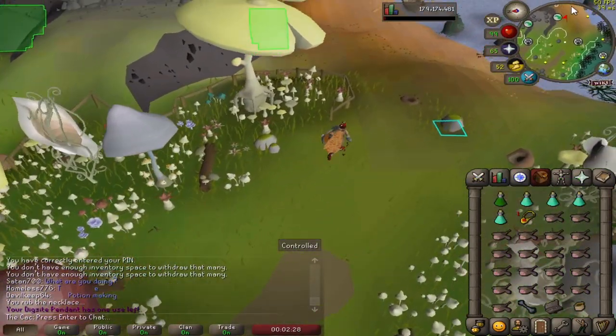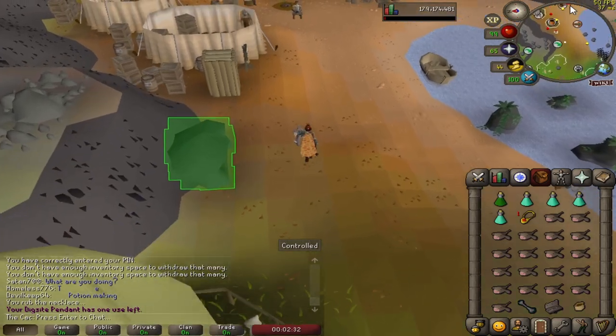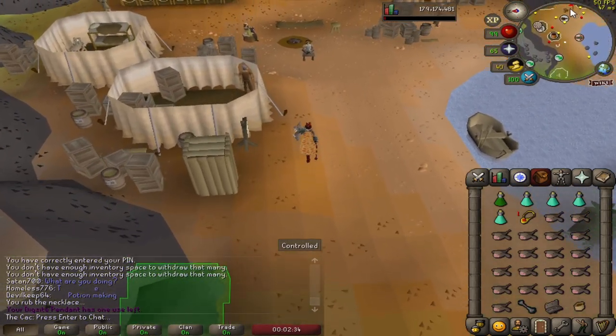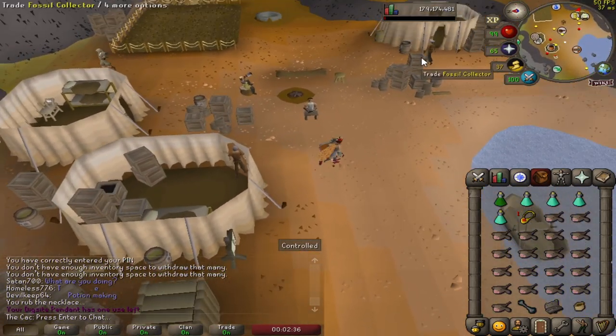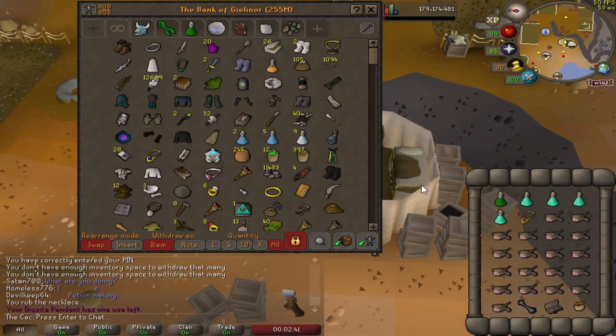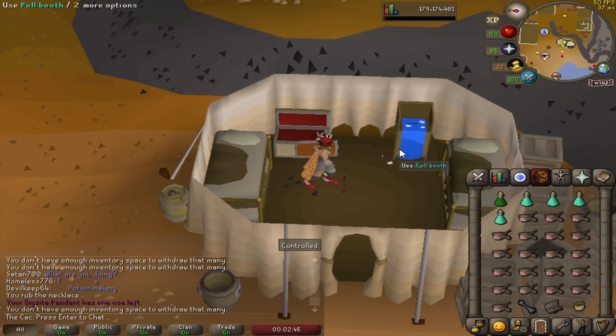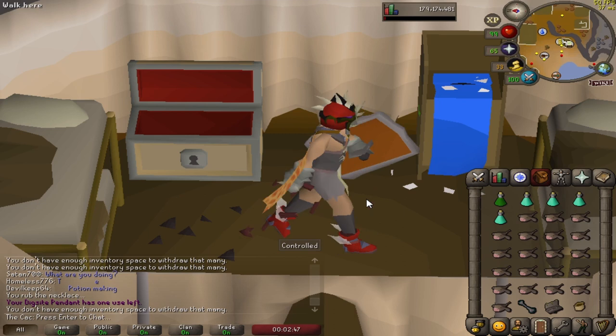Fossil Island is a members-only area located northeast of Morytania and features a unique environment where players can train a variety of skills. It is an ancient uncharted island currently being explored by the Varrock Museum. In order to reach the island, players must have completed the Bone Voyage quest, which requires at least 100 kudos.